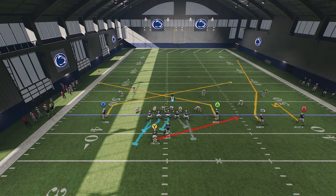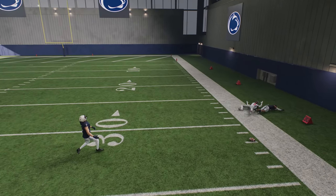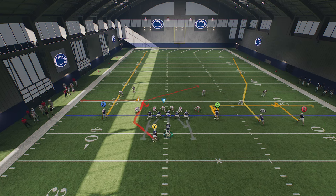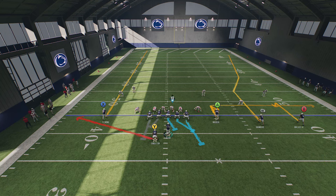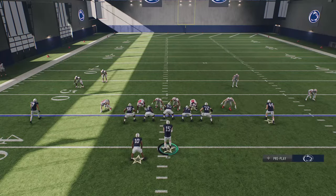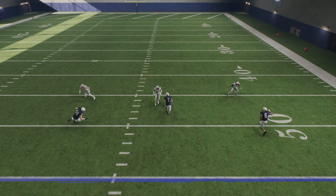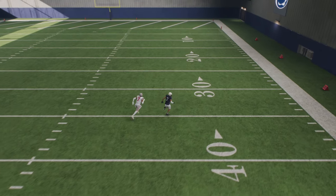The slot fade route on its own does not beat this defense by itself — as you can see, the defender does a decent job staying with him. So we have to alter the route with a custom stem where he breaks at about 10 yards. If I do this, he's going to run closer to that defender, and when he breaks outside he's going to get away every single time. He runs with him stride for stride but when I pull away, because he's got outside leverage, I'm getting open every single time.